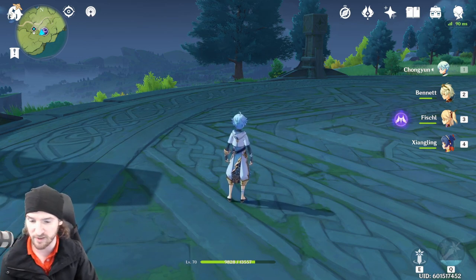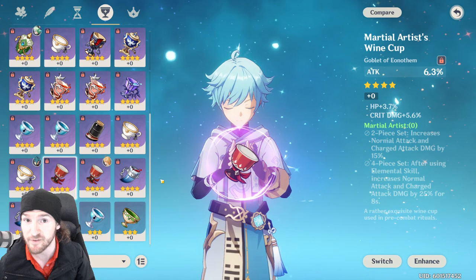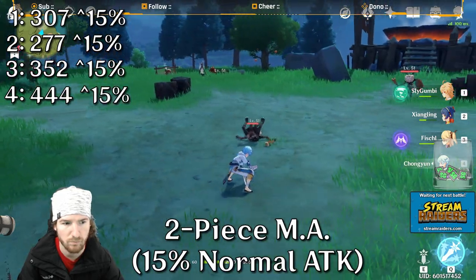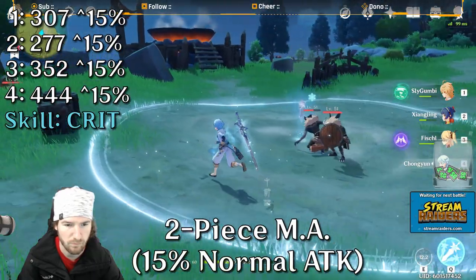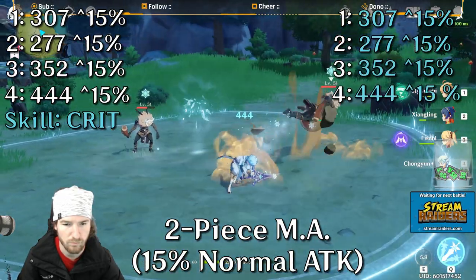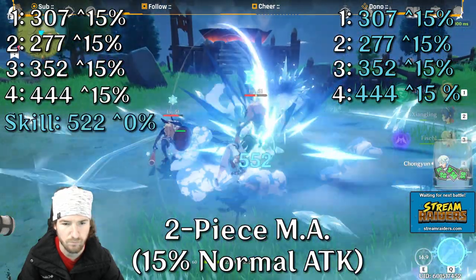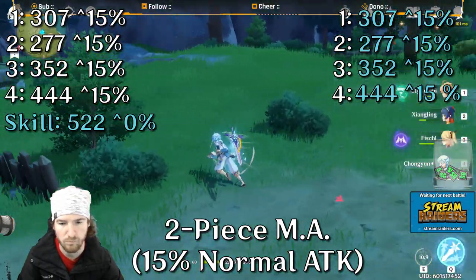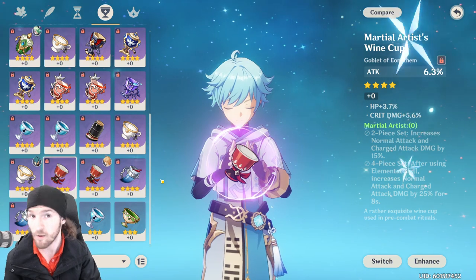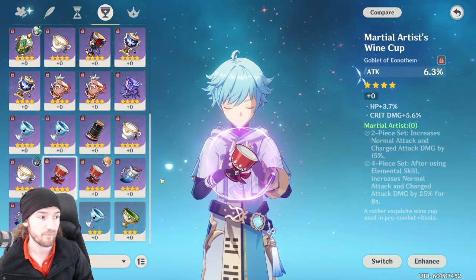Next we're going to run a two-piece Martial Artist, which gives you — as you can see on the right-hand side — two-piece increases normal attack and charged attack damage by 15%. Both the white numbers and the elemental blue numbers increased by 15%, so normal attack bonus affects your elemental damage as well as your regular attacks.